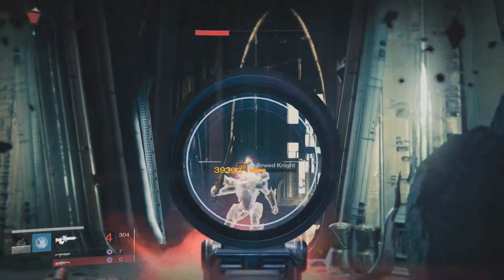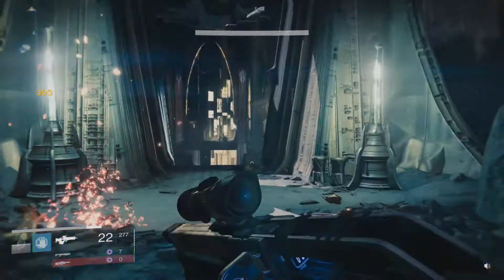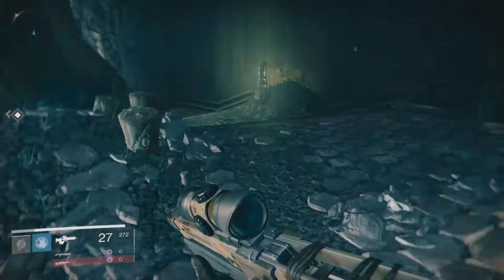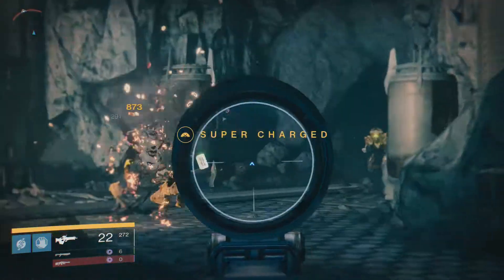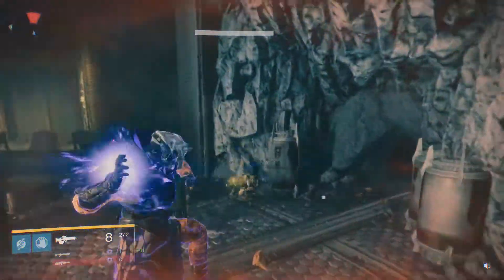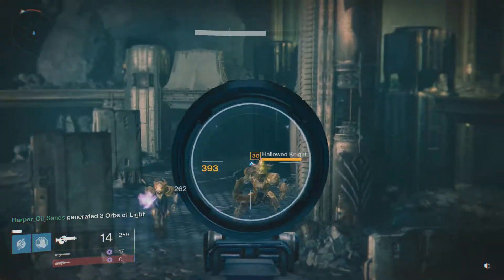This gun starts with 302 base damage and increases to a max of 331 when you're completely done with the upgrades. You're going to need glimmer, weapon parts, and an exotic shard at the very least, along with some planetary material. The fire rate is 42%, it has an impact rating of 37%, a range of 58, stability rating of 49, a reload of a maxed out 100%, and a magazine size starting at 21.